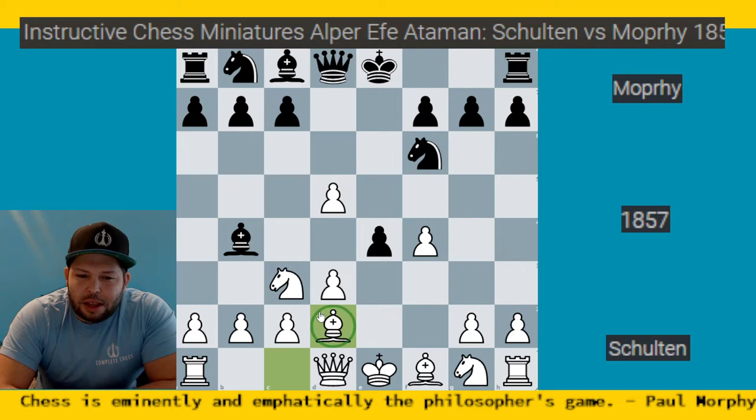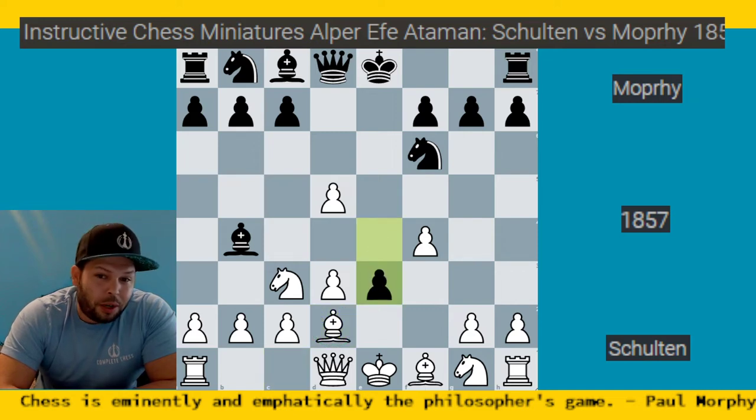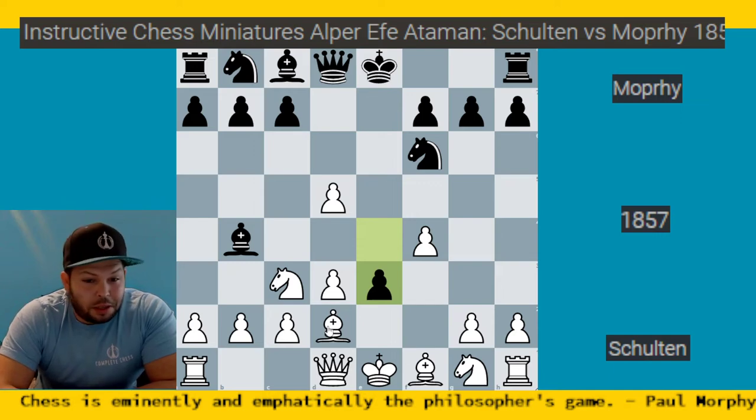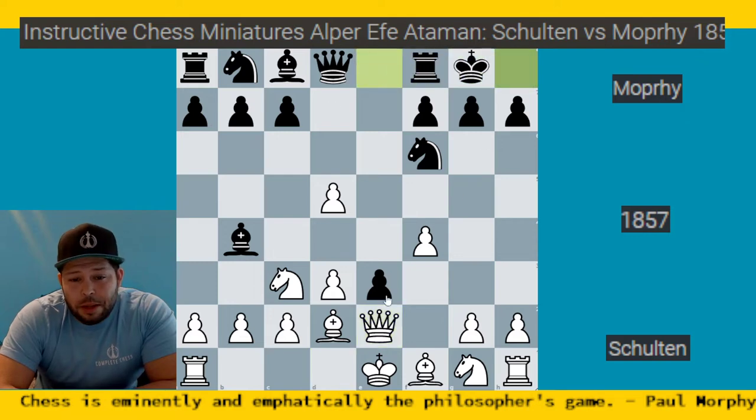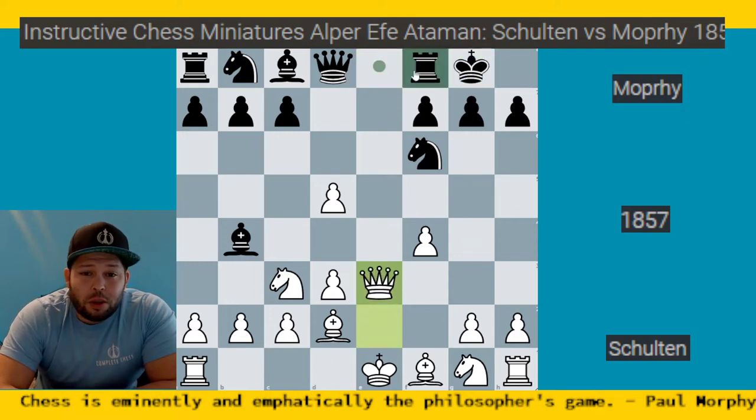The only thing stopping white is this bishop, so Morphy plays a nice deflection: pawn to e3. White has to waste time because this pawn must be taken — you can't do anything else. If queen e2, trying to pin and win it, black can simply castle. Obviously you can't take the pawn without losing your queen.